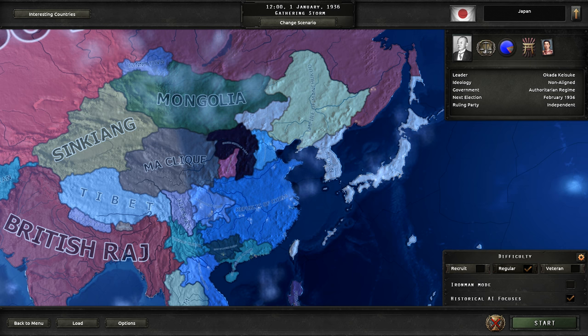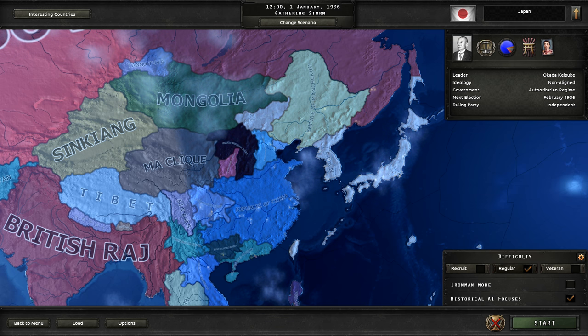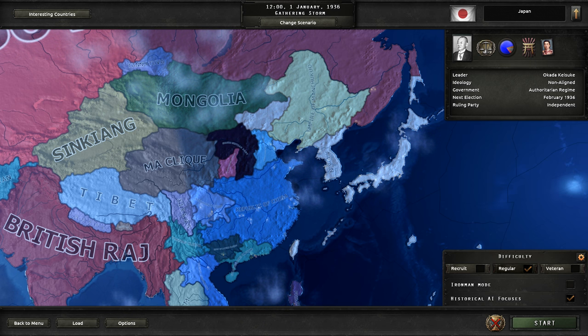So what does this mod do? It adds a new ideology called Socialism, with its own political advisors and political events. Socialist countries may or may not have elections depending on how you react to political events. For regional flavor, Japan gets a brand new focus tree. The leader of Japan is now its Prime Minister instead of the Emperor. Political advisors have been overhauled, and parties reworked with election events that historically happened.